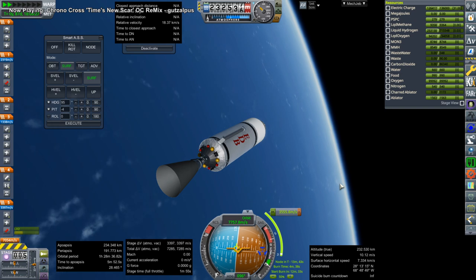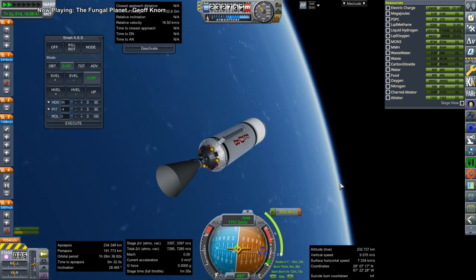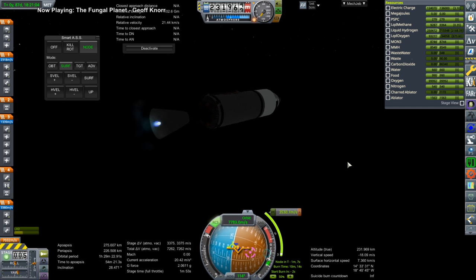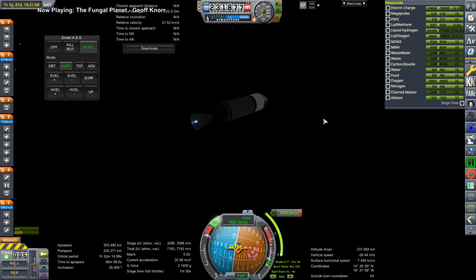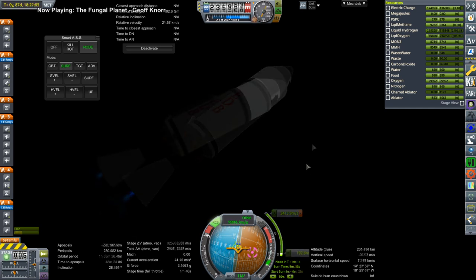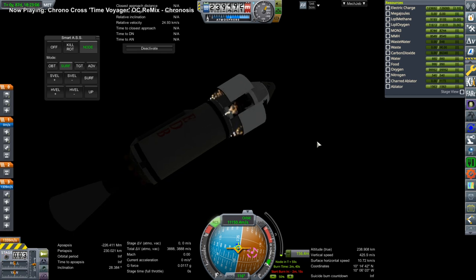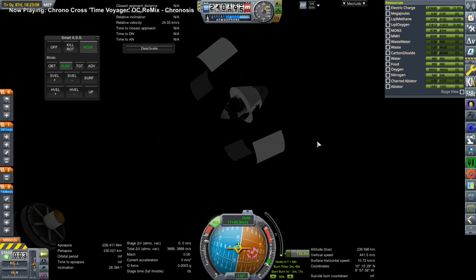So here we go again with the next transfer window. I think this is a better opportunity overall and it costs less delta-V, though we also had less delta-V left over after launch, so it all balanced out — we still needed a little bit from the service module. While I was a little more on it on this attempt, it turned out the game was going to have some nasty little tricks up its sleeve for me.